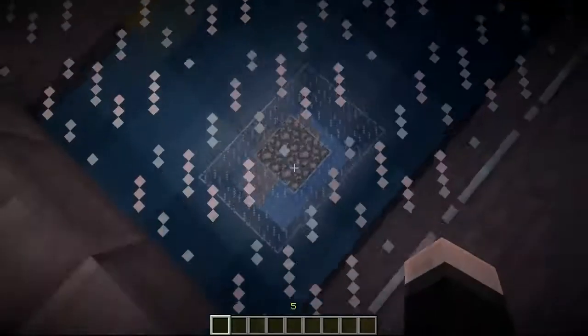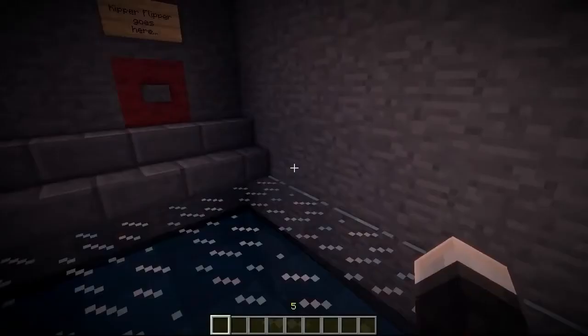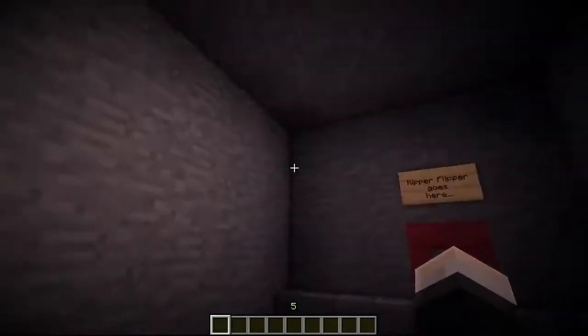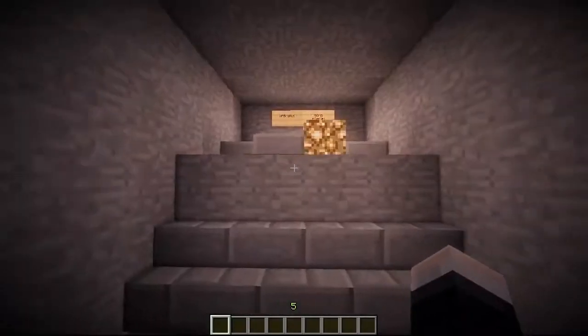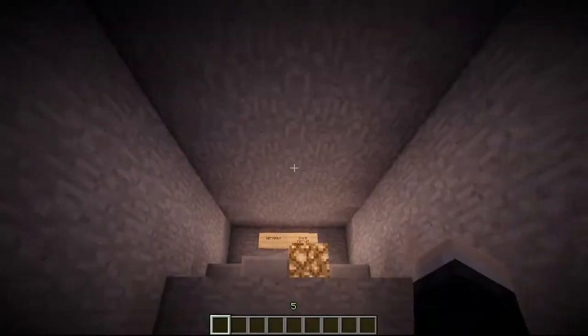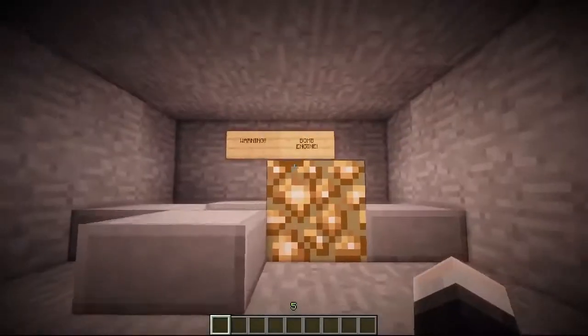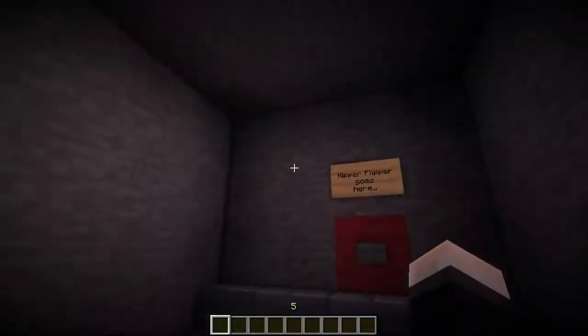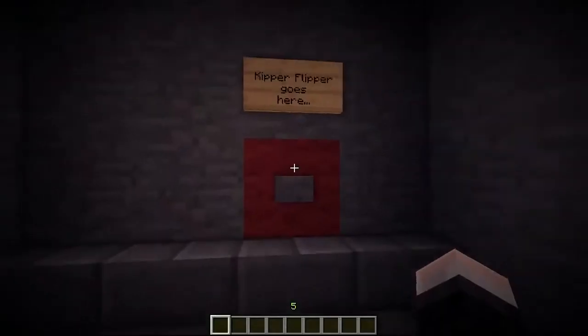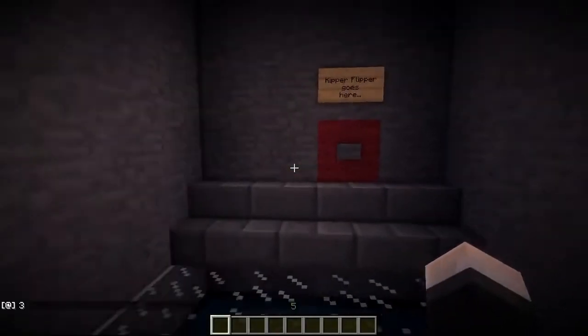If there were fish in Minecraft there'd be fish in there, but we're not putting squids in — don't be silly! I was struggling with what to put in here, and then I remembered Husky Mudkip's really old popular videos are to do with bombs basically. So this is the engine room, this is the big red button, and your kipper flipper just goes right on it. Let's press it and see the finale of this house build!